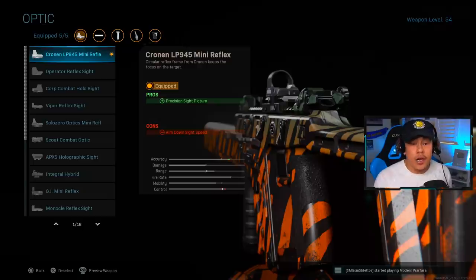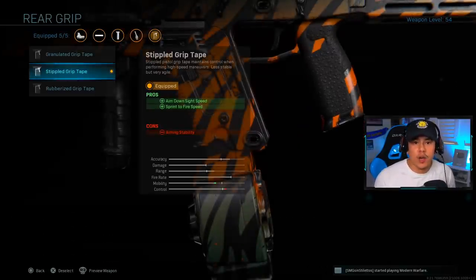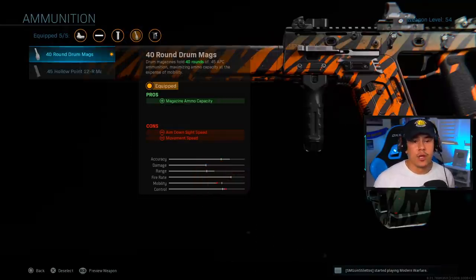For the optic: the iron sights on this gun are absolutely atrocious, especially trying to challenge people at long range — you'll have a hard time seeing your opponent. I'd strongly suggest the Cronin LP 945 Mini Reflex. For the next attachment, the Stippled Grip Tape helps mitigate the ADS speed penalty from the rest of the class setup and is especially useful in close-quarter combat situations where you need to bring your gun up faster.